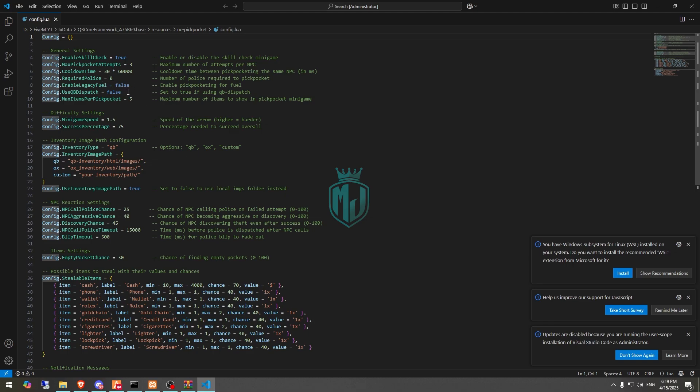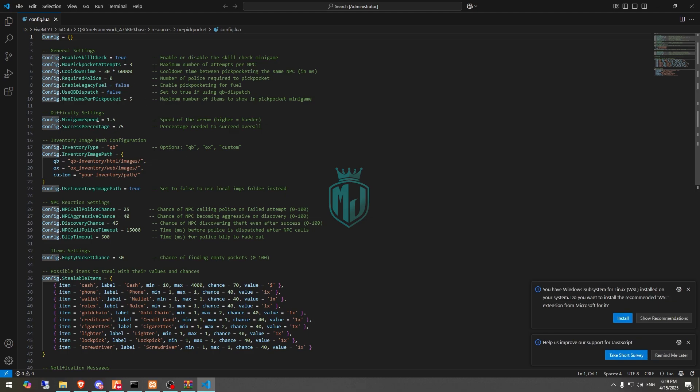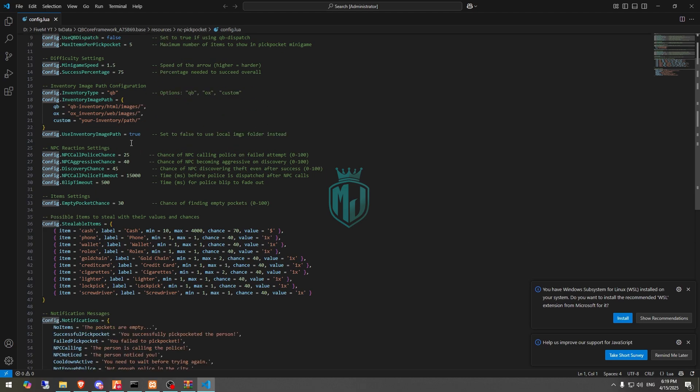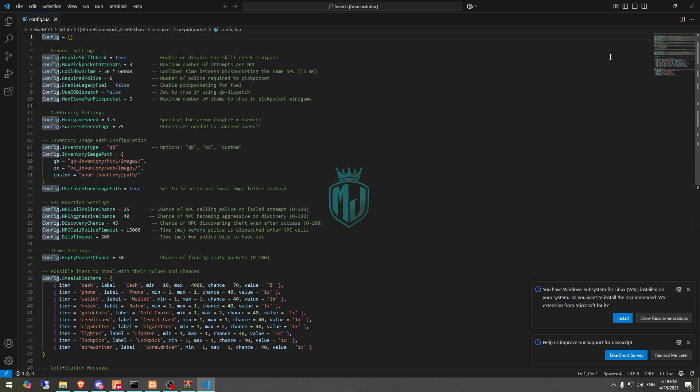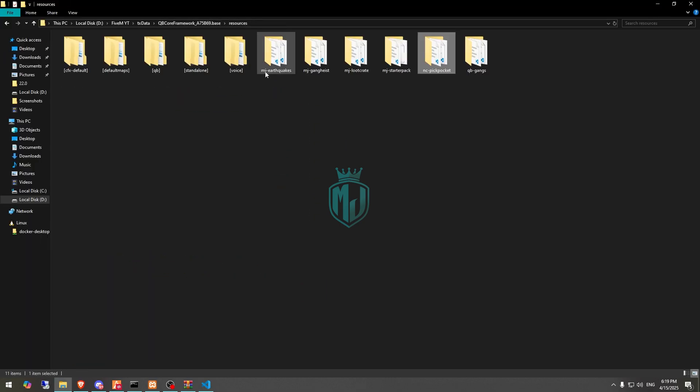Then we have to go to the config.lua file. Right here you will see the cooldown timer, and required police is set to zero — you can make it one or two according to your server. This is the minigame speed. This one is inventory type — you can use QB, OX, or custom inventory as well. Then we have the inventory path. These are the chances of when an NPC calls the police. These are the stealable items: cash, phone, wallet, Rolex — and you can change these to match your server items.